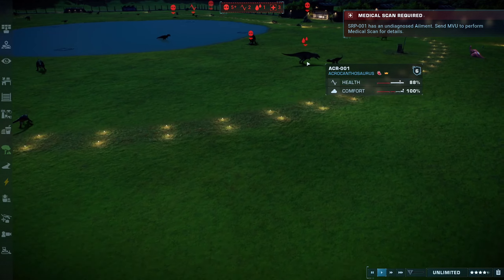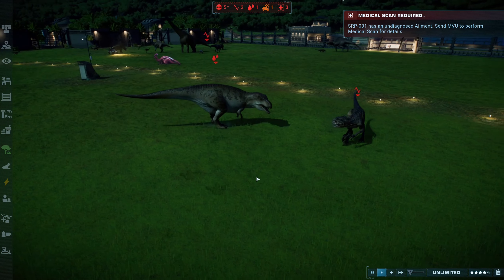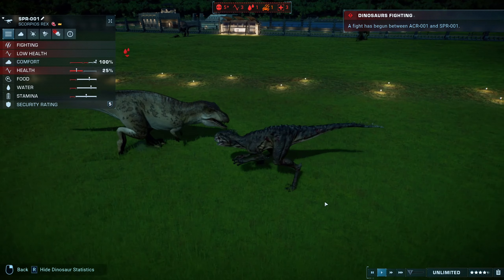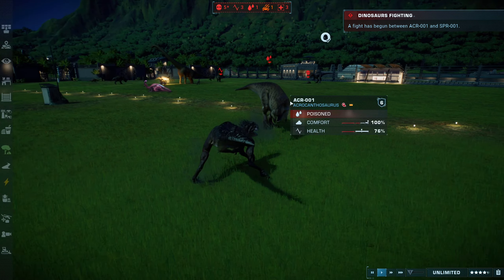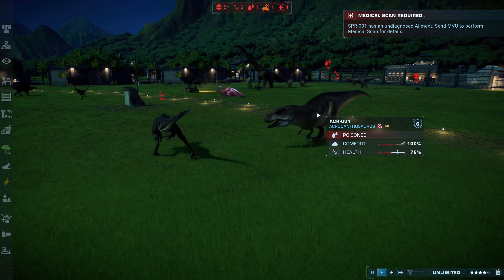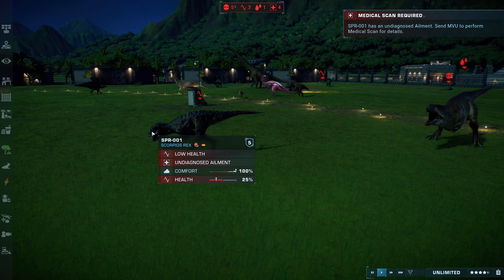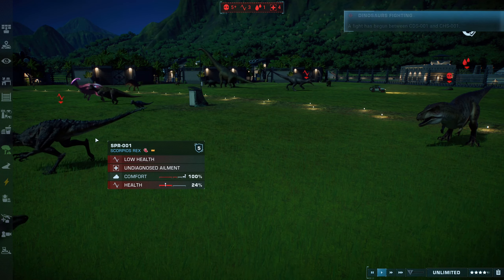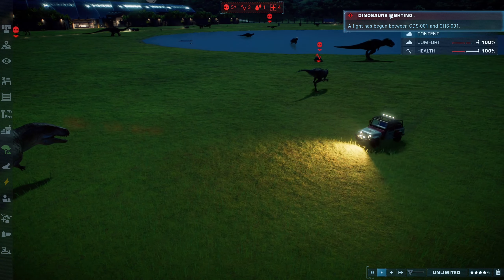Looks like we've got a fight over here between the Acrocanthosaurus and the Scorpius Rex. The Scorpius Rex is already poisoned. It's already poisoned the Acrocanthosaurus. So even if it does get away, it's probably not going to do well. The health is bad on the Scorpius Rex though — the Acrocanthosaurus definitely did some damage and the Scorpius Rex might be out of this battle.